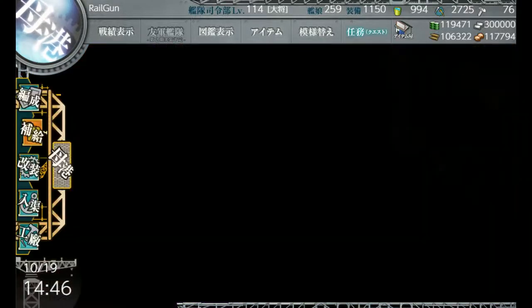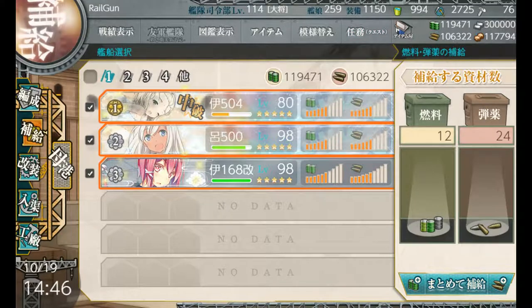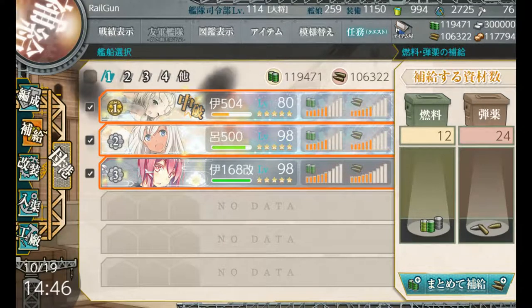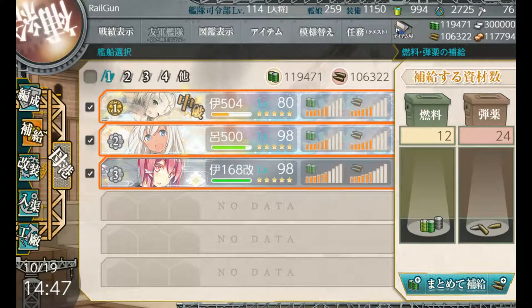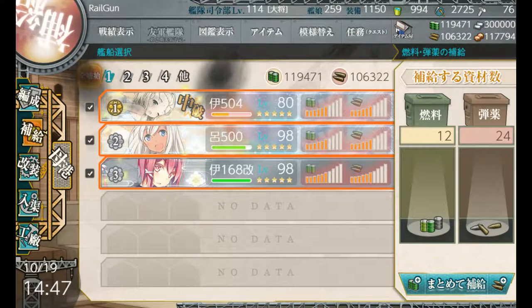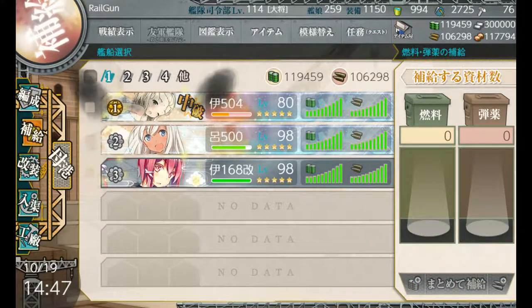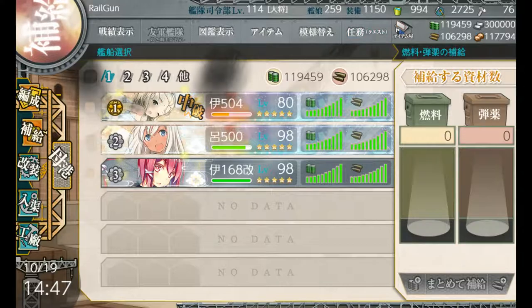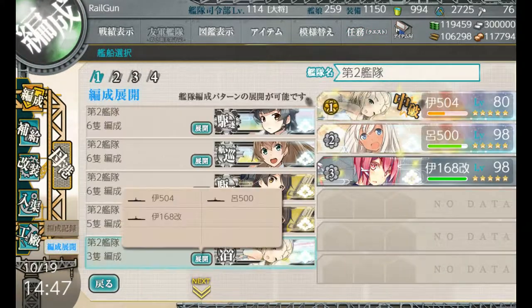Now let's check our burn — how much did we use? 12 fuel, 24 ammo. I did receive the bonus from those resource nodes even with retreating, because I did go through that next battle. We'll fill that in, and for now we'll move on to another method of farming — this one for fuel.